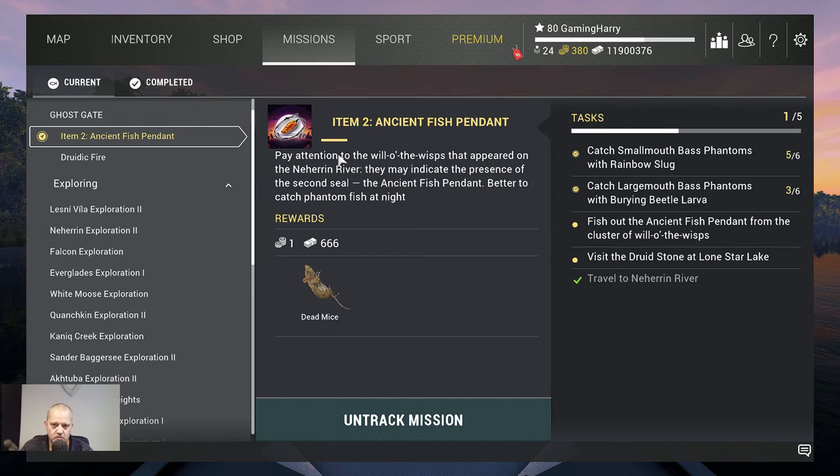Hello boys and girls and welcome to the next Halloween mission: Item 2, Ancient Fish Pendant. Pay attention to the Will-O-The-Wisp that appeared on the Narin River. They may indicate the presence of the second seal, the Ancient Fish Pendant. Better to catch phantom fish at night. You will get one bait coin, 666 bucks, and a dead mice.